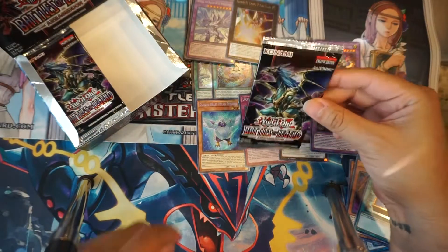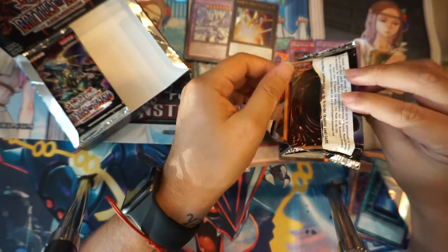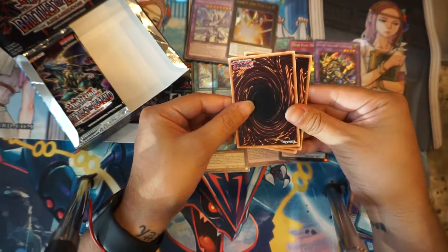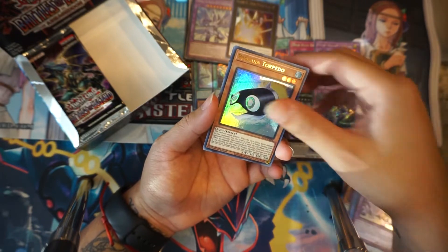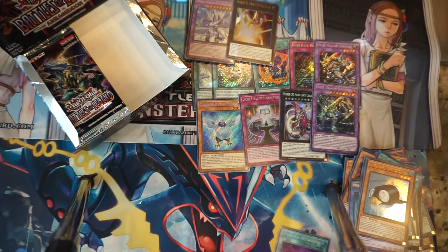All right, last pack on the right side. Let's go — can we get something amazing? Can we get this 10,000 Dragon? Necroza, Gungoneer, Purgatrio, Penguins, and Numron Network — my second one. Perfect, good card.